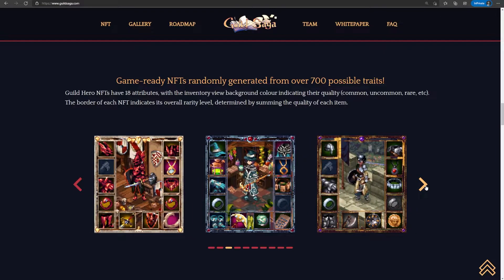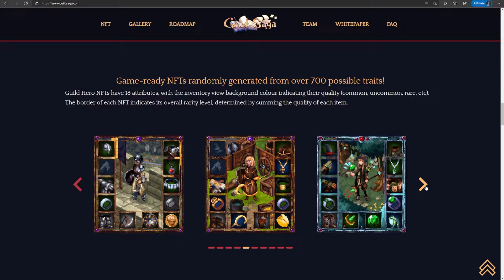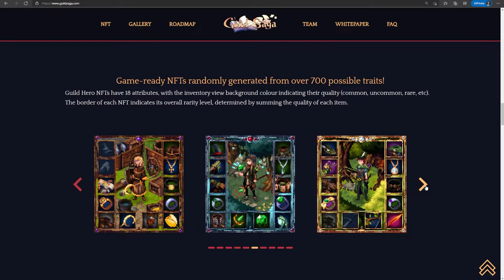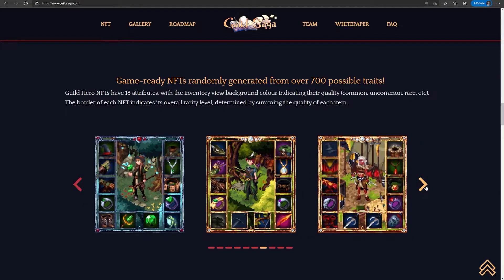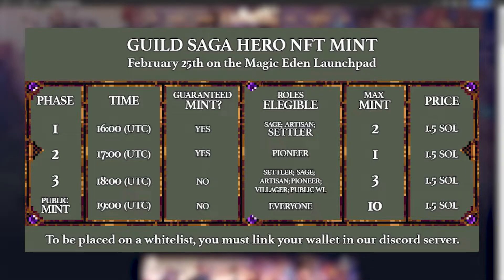Owning an NFT is a reward for supporters of the project, and along with all these perks, you're also getting a sick-looking pixel art that shows your hero and its attributes. For a pixel art lover like me, the art alone is worth the price. You can check out their website and whitepaper to learn more. They recently announced the mint date for Guild Hero NFTs, which is happening on February 25th, so if you want to get NFTs of your own, keep your eyes peeled for that.